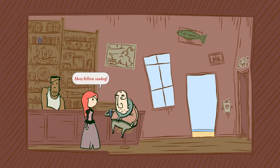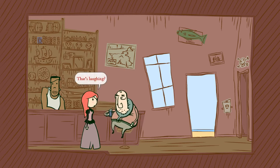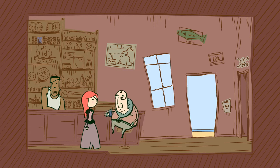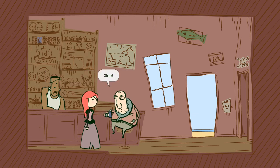'Ahoy, fellow sea dog.' 'What?' 'I was laughing at the idea of you being a pirate.' 'Oh, don't you start now.' 'That's laughing.' 'That it be, little miss not a pirate.' 'I am a pirate, just like you. Except cleaner and prettier. Less smelly. Without that world-weary glaze to me eyes.' 'You aren't nice.' 'No, I'm a pirate.' 'Shut up. I'm the fearsome pirate Nellie Cootalot.'